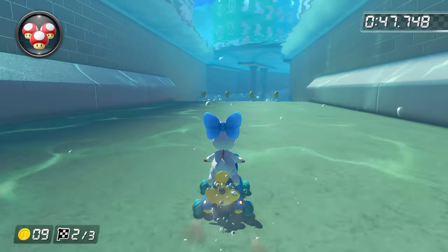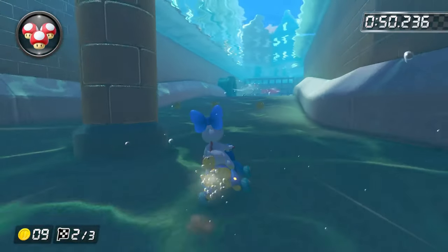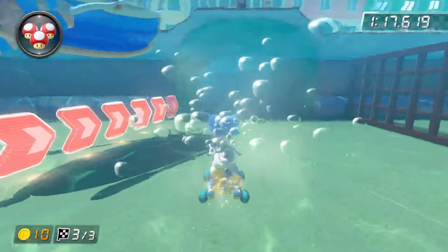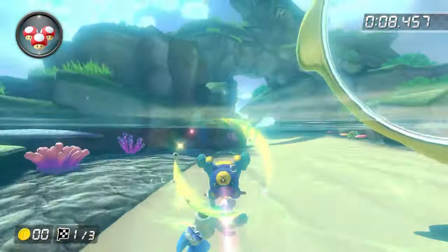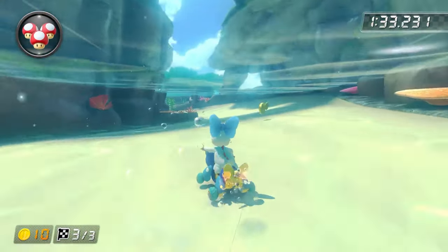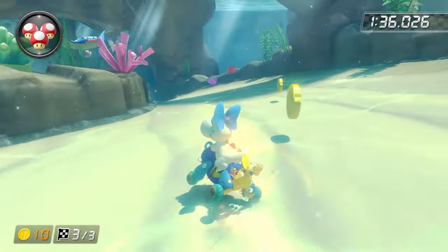I want to quickly talk about how the underwater physics work in this game. The one thing you need to watch out for is if you release a trick boost or any boost while airborne underwater — effectively that boost will not do anything. You can combat this by doing either front flips or back flips, as those trick animations last the longest. Alternatively, you can just drift off of the ramps and then release your mini turbo when you land. Underwater physics in this game are very weird.